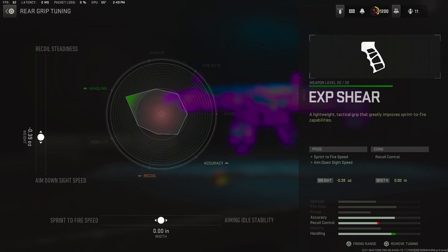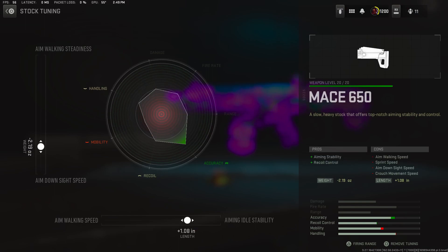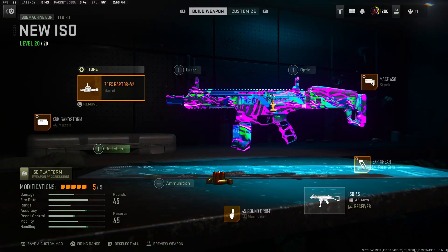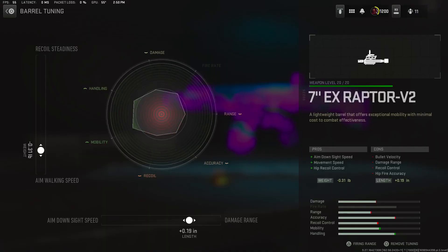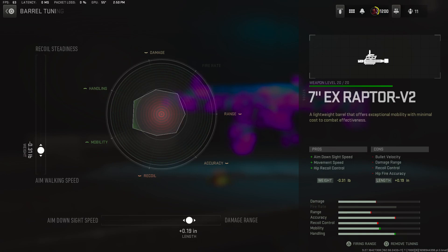For the rear grip, the EXP negative 0.39 for the aim down sight speed, and we left it default for the aim auto and sprint to fire speed because sometimes if you tune too much for the aim auto or sprint to fire speed it will cause it to wobble or aim down very slowly - that's why I left that. For the stock we got negative 2.19 for the aim down sight speed and plus 0.8 for the aim auto stability. For the barrel we got the 7EX - negative 0.31 for the aim walking speed and plus 0.19 for the damage range.